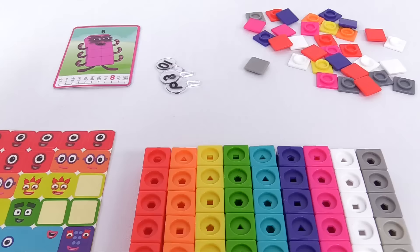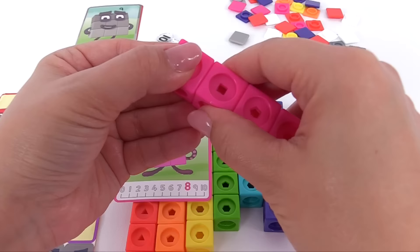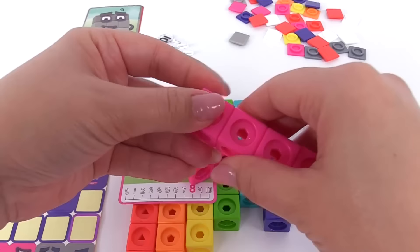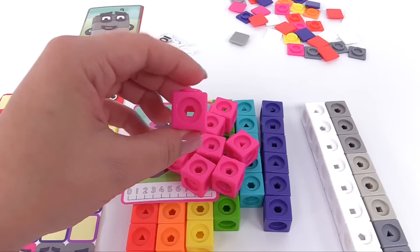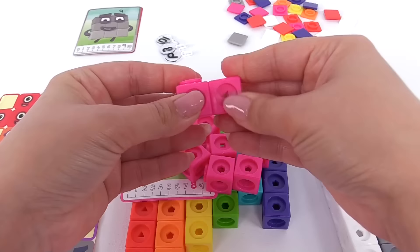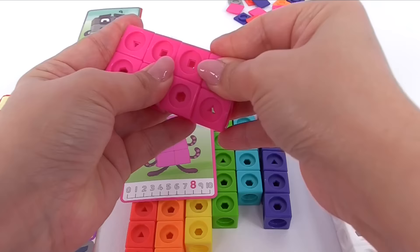Next is number 8. 8 is in the shape of a rectangle. We need pink blocks — let's count how many we need: 1, 2, 3, 4, 5, 6, 7, 8. That's 8 blocks. Now let's put them together in the shape of a rectangle: that's 2 up top, we'll add 2 more, here's another, and the last 2 can go on the bottom. And there it is — it's a rectangle.